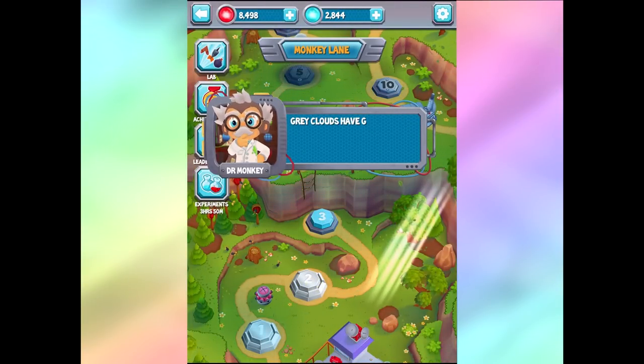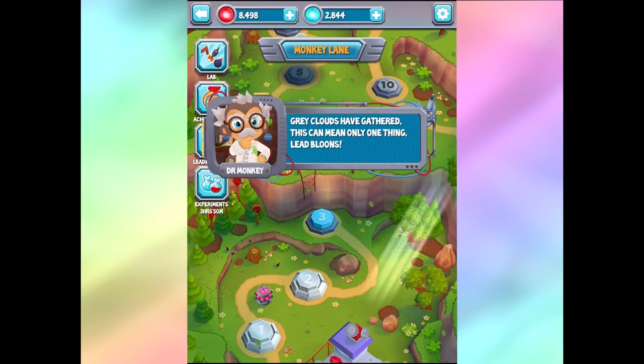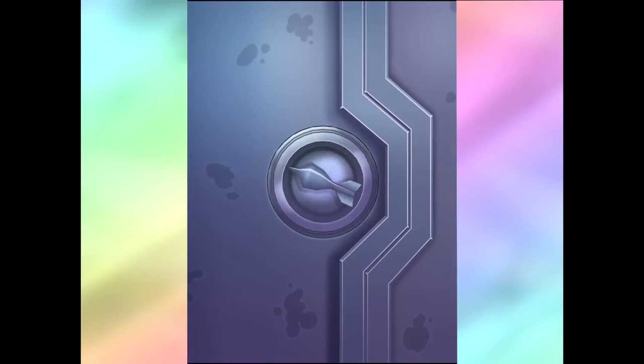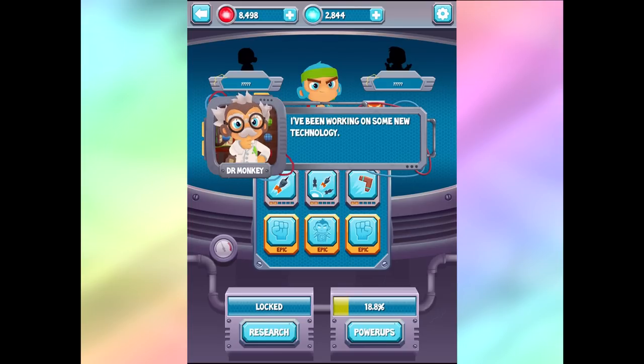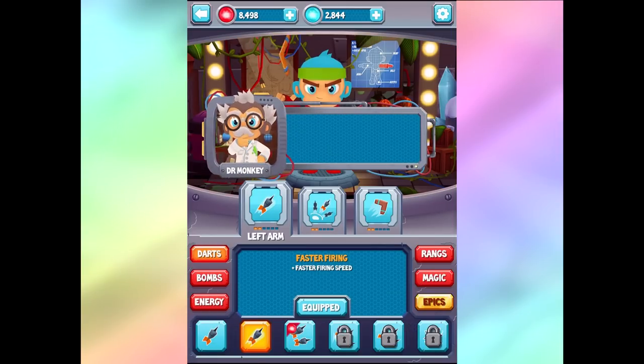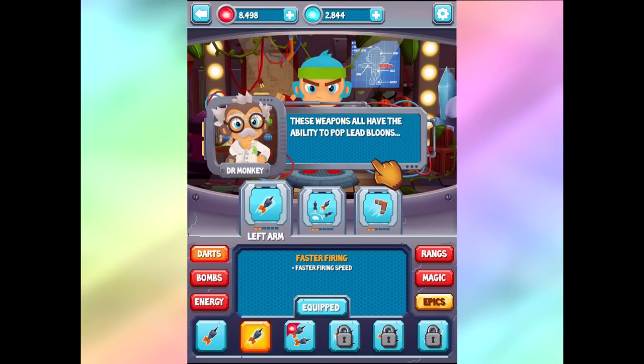Looks like there's a storm ahead - gray clouds have gathered. This can mean only one thing: lead bloons. Conventional weapons won't pierce lead - meet me in the lab. I've been working on some new technology. You now have access to three additional weapon categories. I was thinking there was going to be way less action going on here - I was thinking oh, only darts and boomerangs, that's a little bit sad.